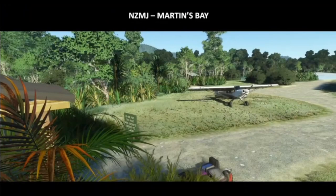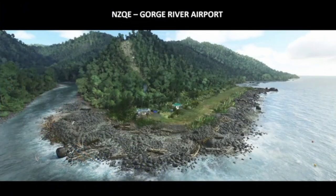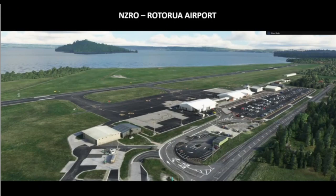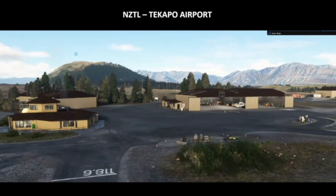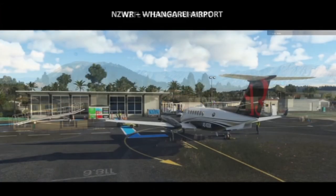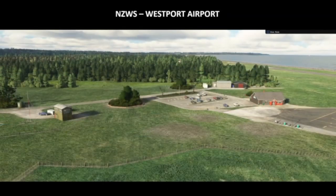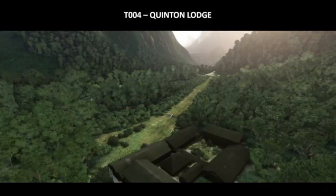Then we have Martins Bay — a really cool one. The George River Airport. The Rotaro Airport, which is a little bit bigger compared to the previous ones. Tikapo Airport, which also looks really nice. The Wangari Airport — not sure about the pronunciation — but this also looks like a bigger airport. And then Westport Airport. The final one is T-004, also known as Quinton Lodge, which is situated in the middle of nature. All cool airports coming as part of the next world update.